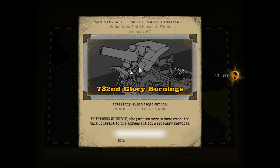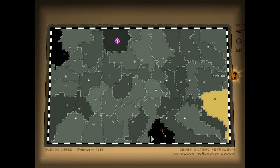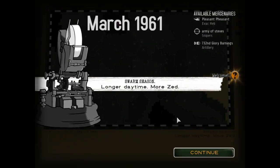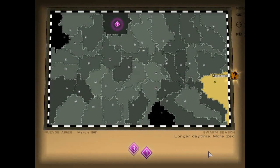We got artillery now — the 732nd Glory Burnings. Nice random name, and not a bad name either, so let's keep that. We'll sign to get them added to the roster. We got our 20 points, closing the gap. The Zed also got a couple of points for having their territory, but that's fine — we'll take it over. Longer daytime, more Zed. Good thing we got artillery.